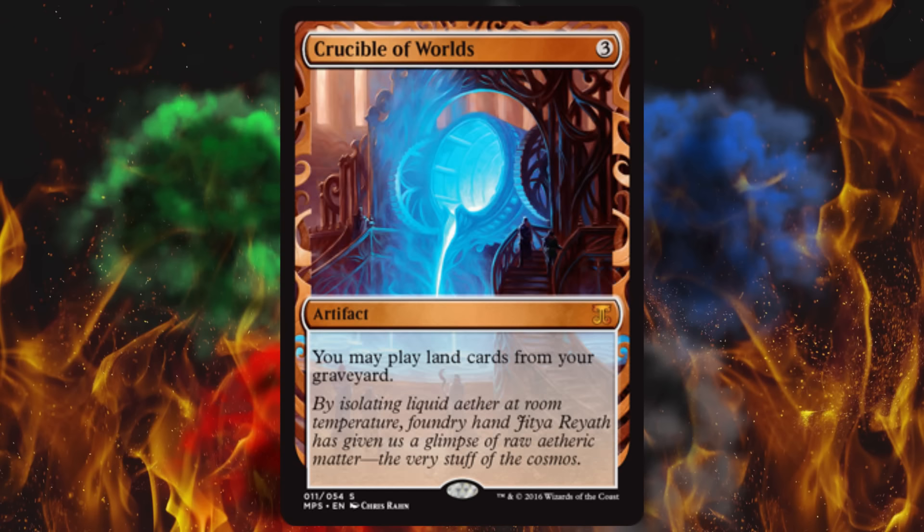Next up is Crucible of Worlds. This one I've heard about and holy crap does that look cool. They said the artwork on the cards is going to be very related to the block it's in, so it doesn't just seem like we're throwing out random reprints — and that's really cool. Crucible was in 5th Dawn, 10th Edition, and as a judge foil — doesn't get much more in need of a reprint than that, especially considering it's $60 or $65. Why does it cost that much? Because it's legal in Modern — you may play land cards from your graveyard. Not even basic lands, just lands. So far, this is the winner on potential price. Definitely over a hundred dollars.